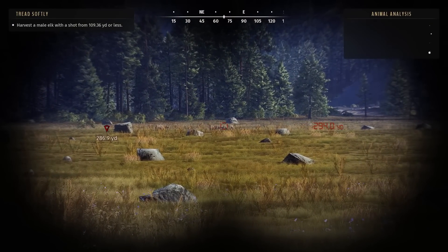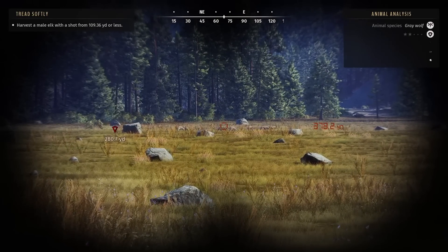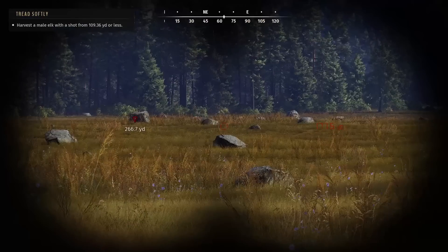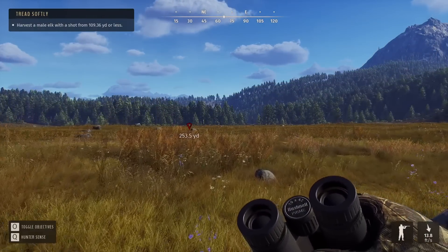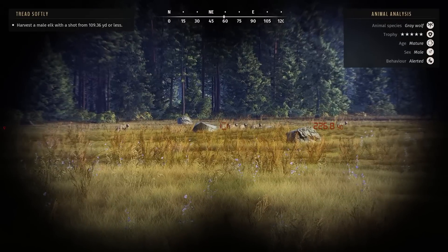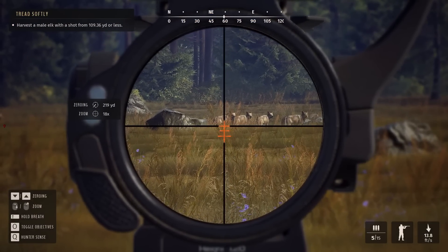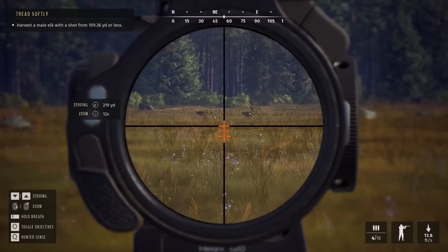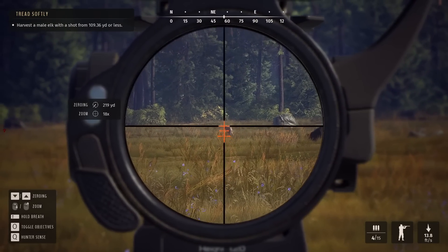Just in case you thought things couldn't get any more ridiculous, as we were moving through the fields just trying to get some more credits, we spotted a 5-star wolf - still attempting to do that elk mission since we didn't kill the 5-star from under 109 yards. I thought we could move in a little closer - I was having a hard time identifying exactly which wolf was the 5-star. The wolves went alert at about 220 yards out, and after carefully moving the reticle back and forth to figure out which one was the 5-star, I settled on the one in the back and went for the shot.